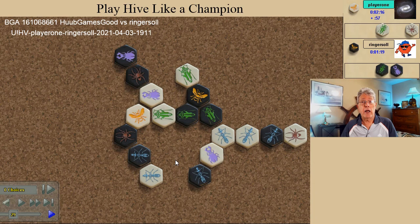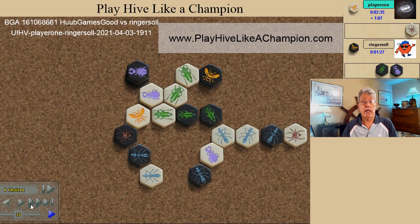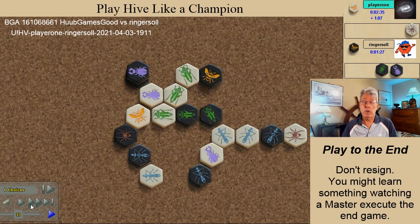White, however, does not see the plan and makes critical error number three. The grasshopper spawns and attacks, and the black queen escapes. This is one of the six beginner's mistakes highlighted in one of the chapters in my book. If you'd like a copy of that chapter, go to my website, click the tab 'send me a sample chapter,' and I'll email it to you. After the black queen escapes, white has no chance. You might ask why white doesn't resign — but I recommend that you always play to the end, not because you might win, but because you want to see how a Hive master executes the end game.